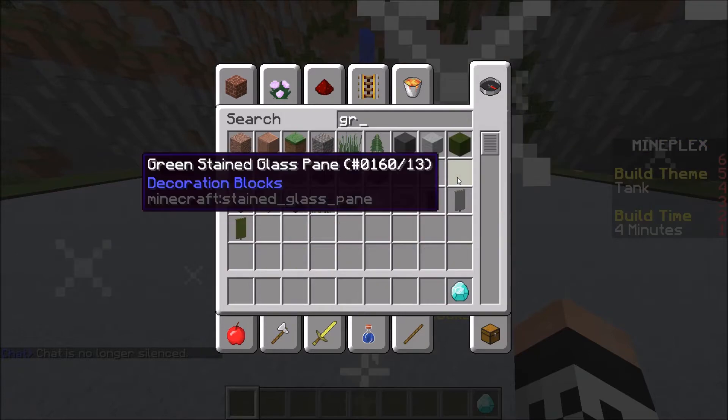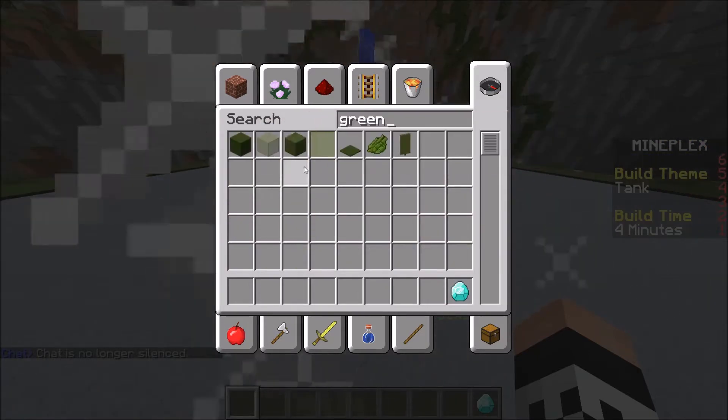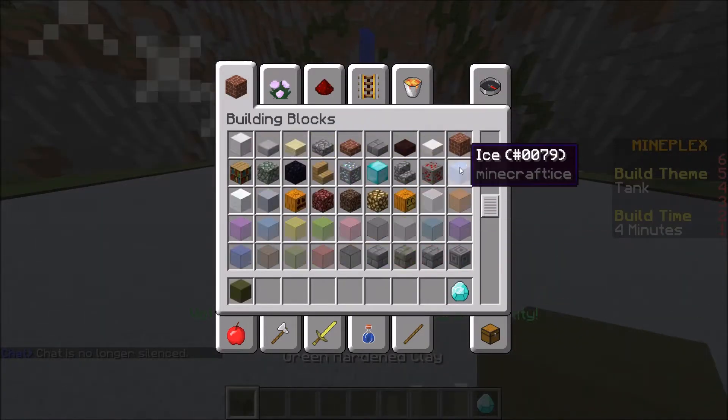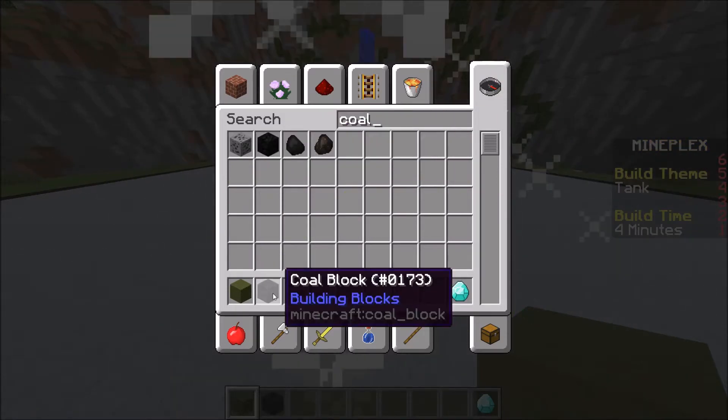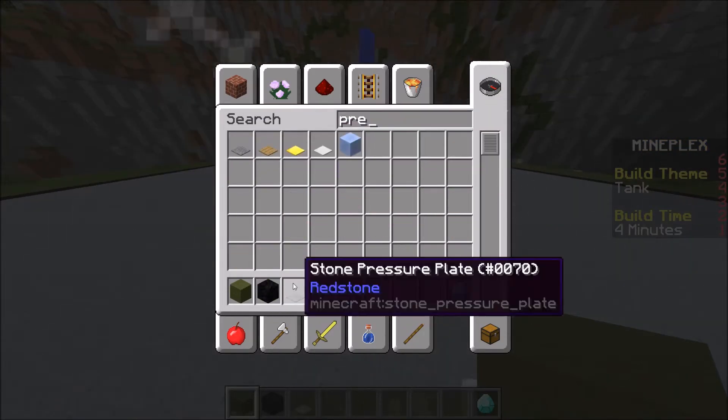Now we have got the build theme: tank. So I'm going to be using some green stained clay, let's also get ourselves some coal blocks, some pressure plates, and some buttons.